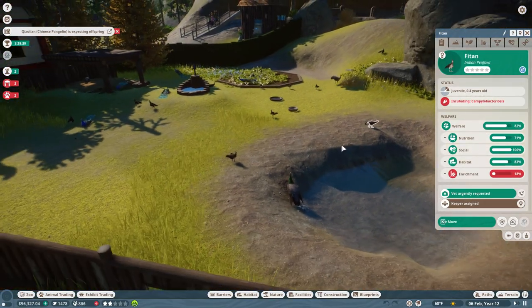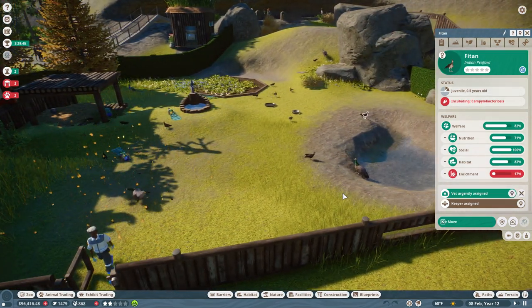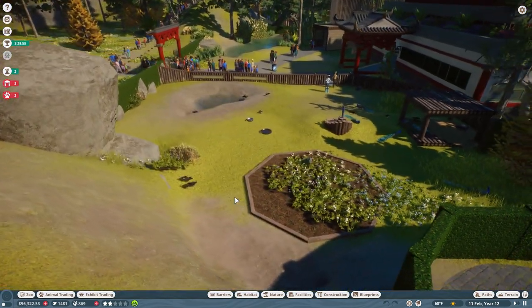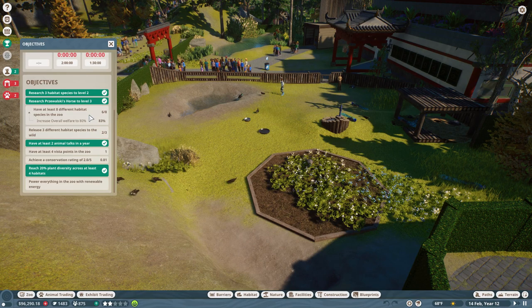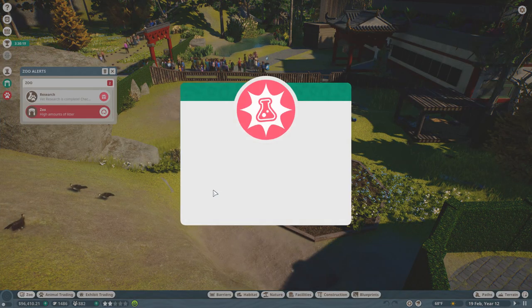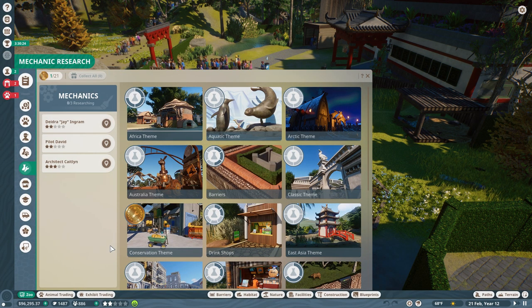We're doing our best to get these guys cured and cleaned up. We have an official poop scooper now, so I think that should make things for our peafowl a little bit better. But while we are wrestling with these peafowl and their chaos, it is important to carry on with some of the other challenges we are facing, like trying to have at least eight different habitat species in our zoo, and releasing three different habitat species to the wild for vista points, and improving our conservation rating. Also, we need to power everything with renewables. The conservation theme is completed!